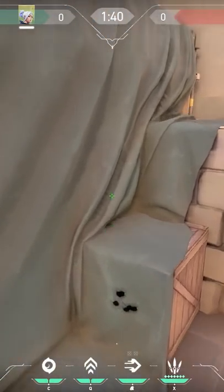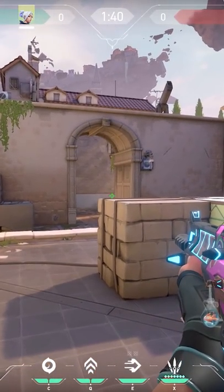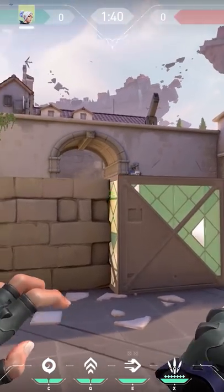The first one is on Ascent. If you stand on this small box over here, you can look over the boxes on site. A good thing is that you can easily go to safety when things go wrong.